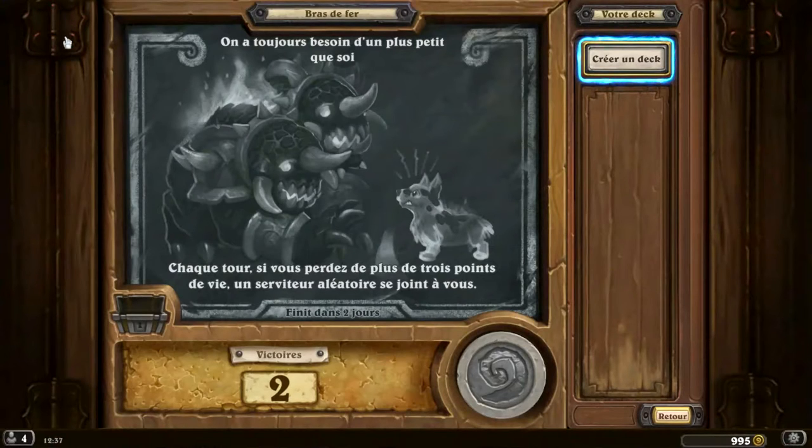Le bras de fer, c'est un mode de jeu très fun. La semaine dernière, c'était Bataille de Portail Instable. Portail Instable sort pour 2 de mana et vous ajoute un serviteur aléatoire dans la main, et ces serviteurs coûtent 3 de mana en moins. Donc tous les decks avaient une vingtaine de Portail Instable dans leur deck, et c'était assez fun.